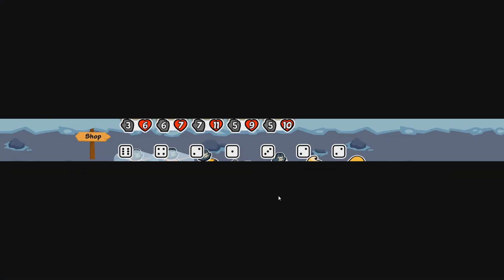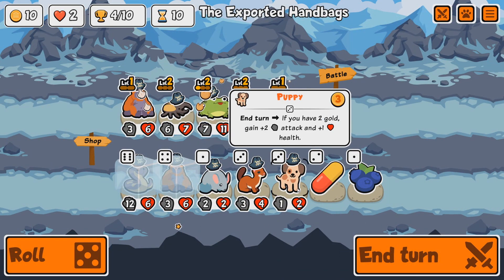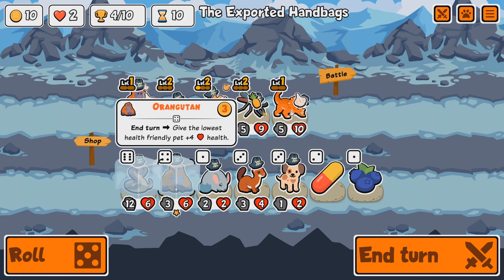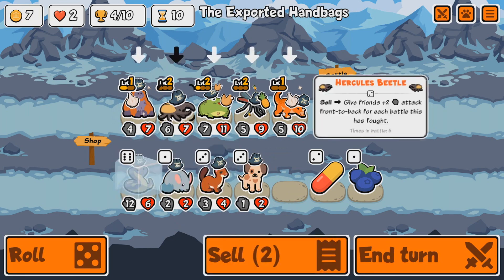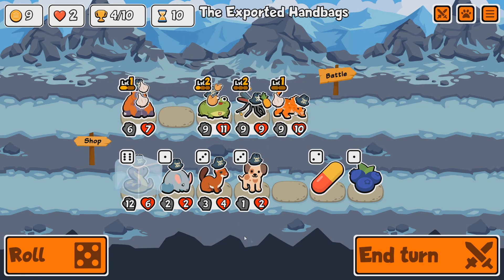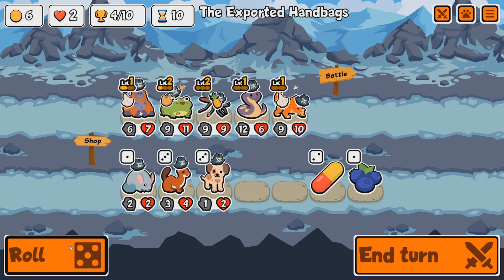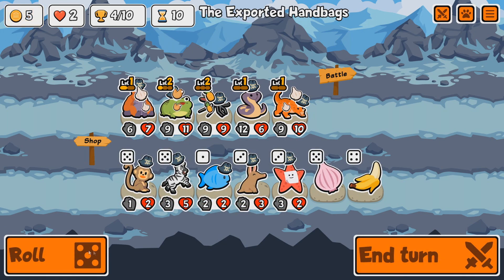We have the Puppy now: if you have two gold, gain plus two attack plus one health — quite good. Let's go for the Orangutan. I'm going to sell this Hercules Beetle. Let's go Cobra — we're changing strategy here.